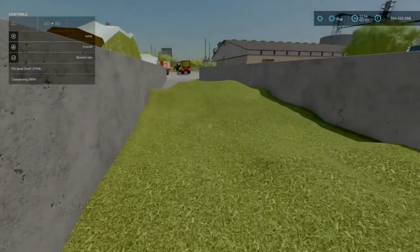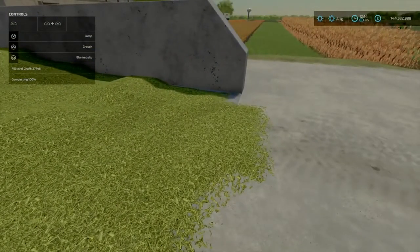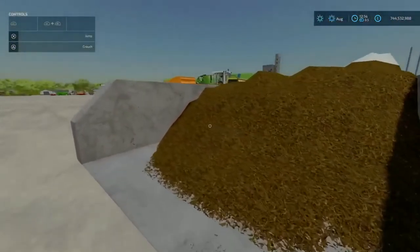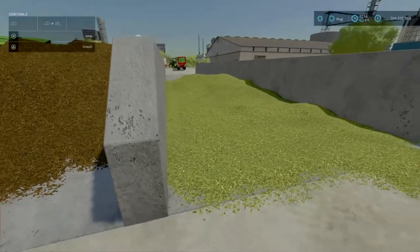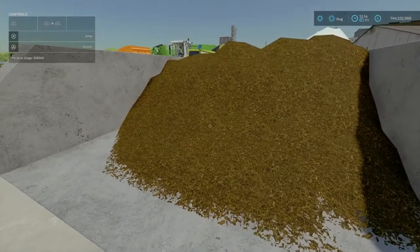It is now fully compacted - a little bit over the edge, which is intentional to show you what I mean when you cover it. All you have to do is cover it, let it ferment for about 24 hours, and then you'll get silage.